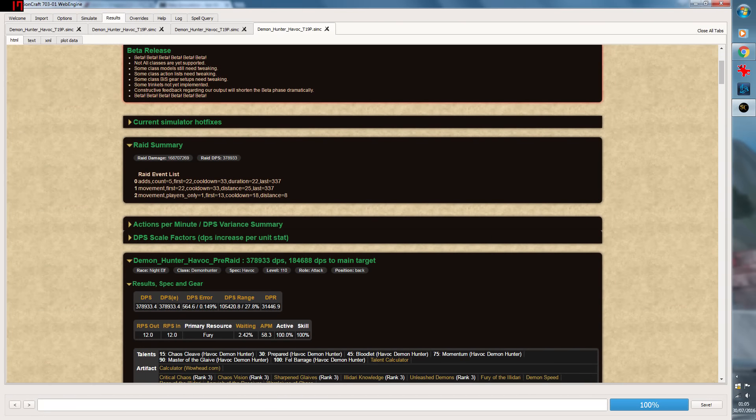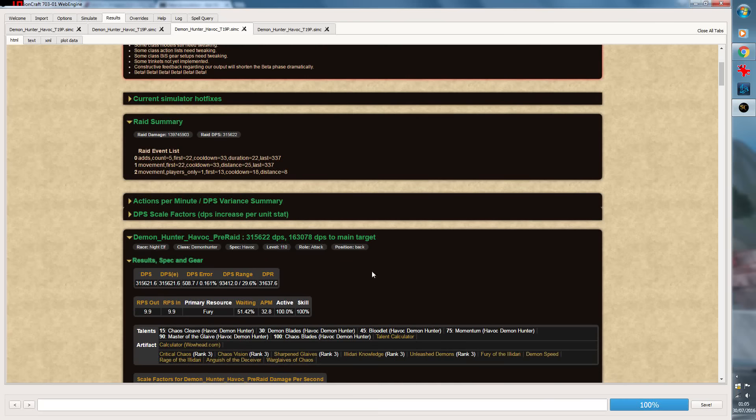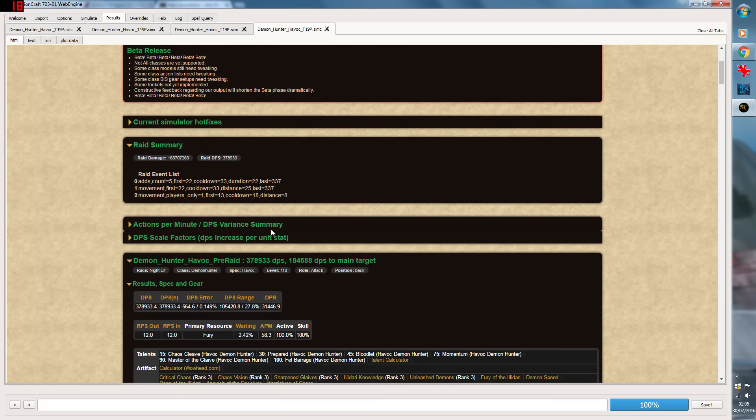So what we're going to do is simulate that one. For AoE it can take a little bit longer to simulate, and of course the more things you ask it to do - all the scaling of the stats - will take longer as well. With the standard talents I can see it reckons I'm going to do about 315K DPS with 163K to the main target. So it's imagining we've got a main target, maybe a boss, and there are loads of adds around it. In terms of the AoE damage, about 315K. And with this one: 379K - loads more. 184K DPS to the main target, which is more as well. So far better off for AoE, of course.